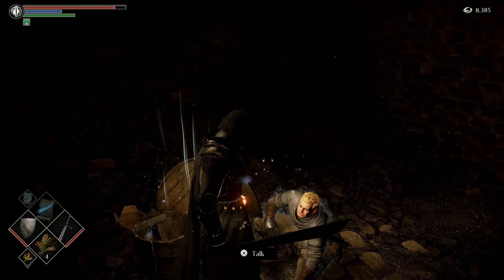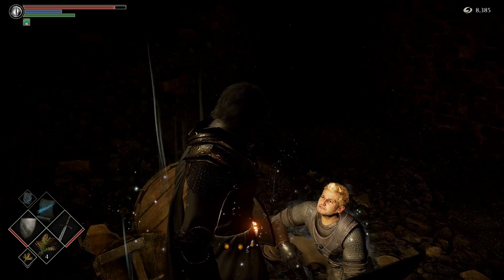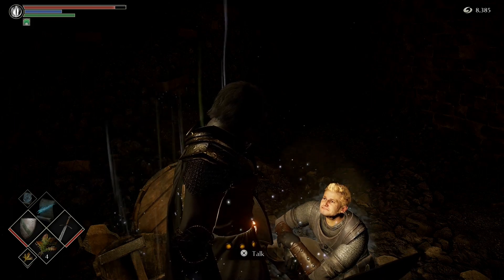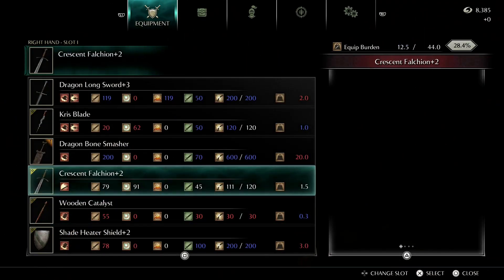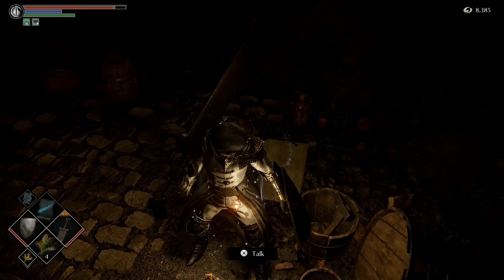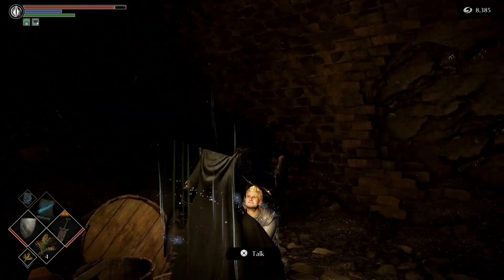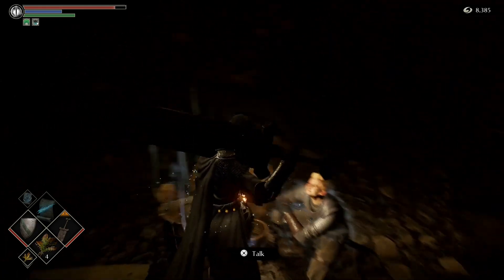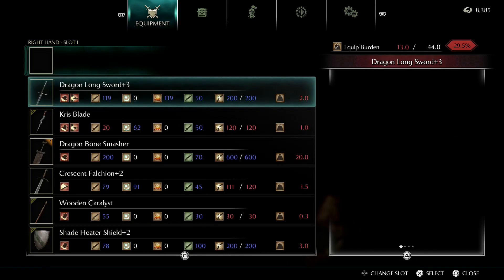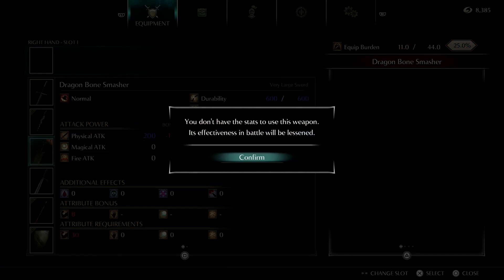He's really interested to see the sword. He recognizes it — 'You found it, let me have a look.' To show him we actually have to equip it. We won't be able to swing it, but he just wants to see it. He talks about how it's dull — it really is a bad sword — but it's all about the weight of this thing. You can destroy enemies with it, but the requirements are 30 Strength just to one-hand it, so definitely a hefty investment.